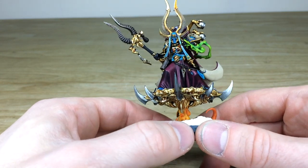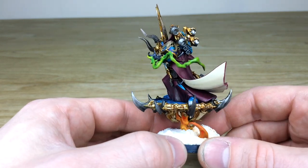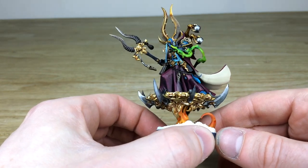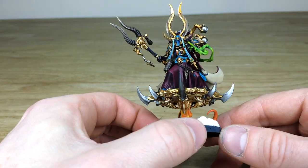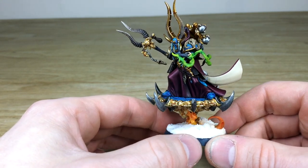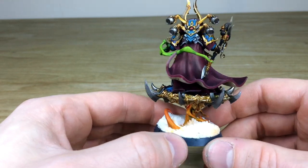We've got this etheric green smoke coming from his casting hand, which is really cool — he's mid-power as you'll see. It's a really cool colorway that complements the deep maroon quite nicely. The little feathers, skulls, and trinkets are all painted too, and you've got this lovely Disc of Tzeentch with all the gold filigree done through various stages of highlighting.